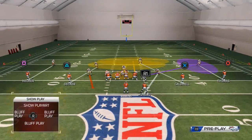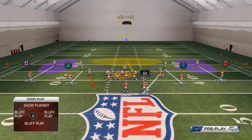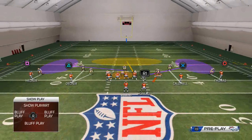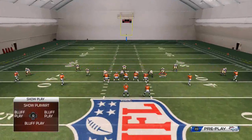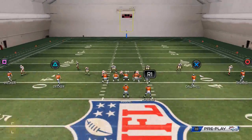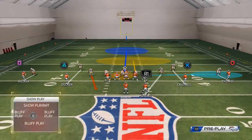Then I like to take the middle linebacker — I don't have my depth chart set up for the Niners — but I like to drop him into a quarter flat zone as well. The cool part about this is you can manually press your corners, essentially saying 'beat me deep.' Manual press is another option to take advantage of, because press is really effective this year even if you have good corners.